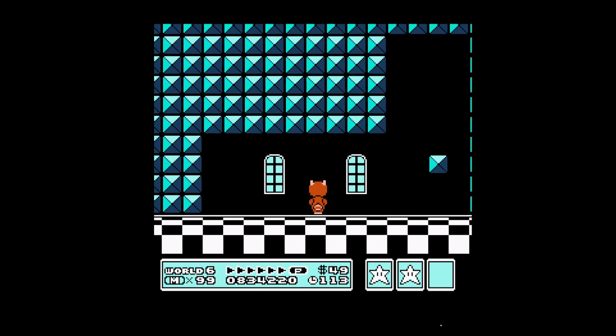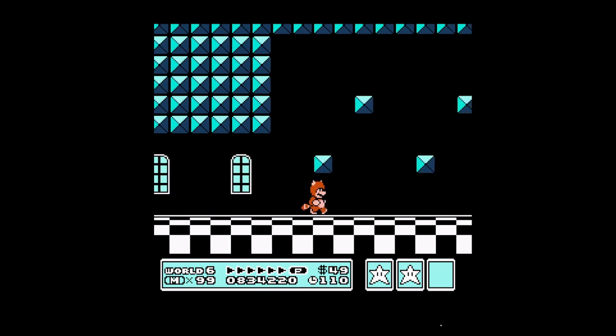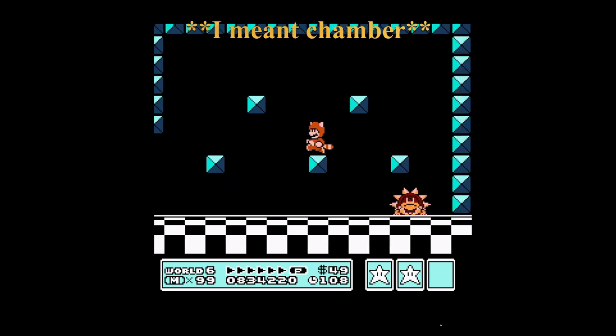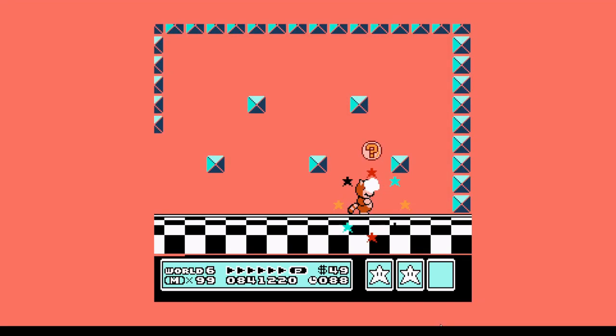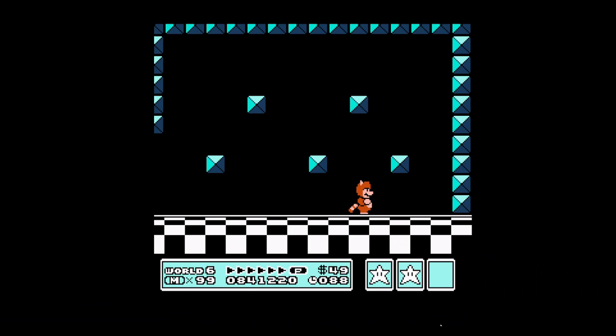We are now in Boom Boom's lair — I think I've been calling him Bam Bam in some of my other videos, but the wiki says it's Boom Boom, so we're going with that. You jump on his head three times and you're done. I waited and watched his timing, and I took my time with him because I didn't want to lose my Tanooki suit.